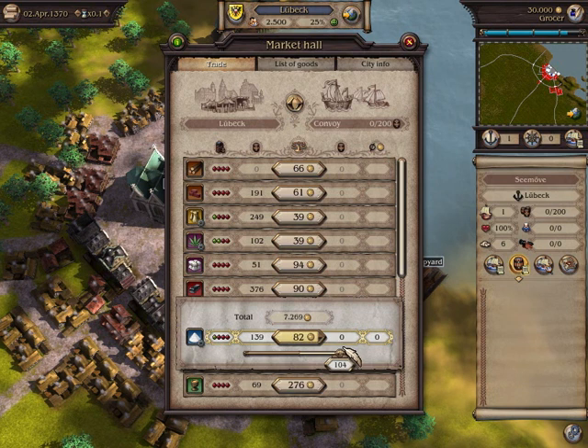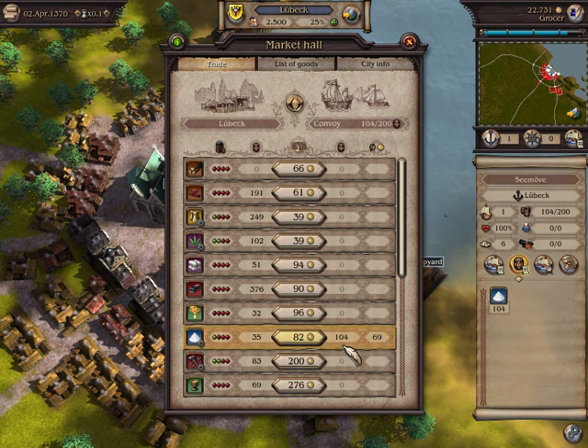So when the supply drops, the price rises. In this example, I will buy 100 barrels of salt. The goods are not purchased until I let go of the mouse button.